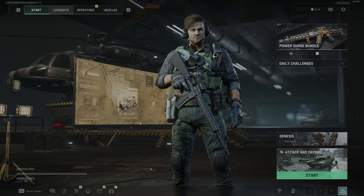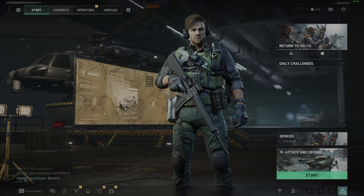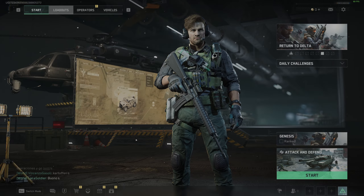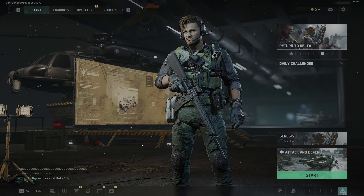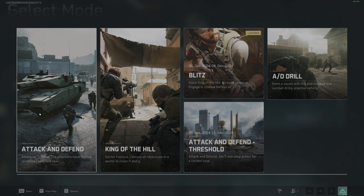Quick video just to show you how to change game types. A few people have said they're bored with the same game type and obviously not knowing how to change it. So on the main screen, go into the bottom right — Attack and Defend — just above the start menu, and there's your game types.